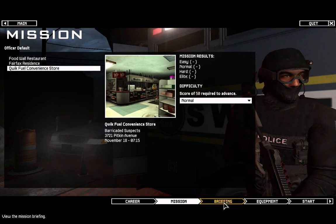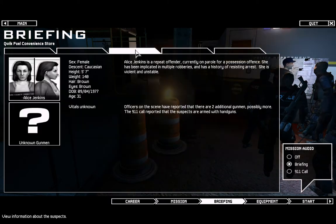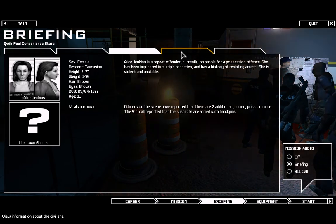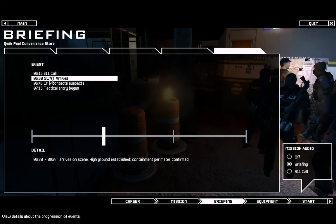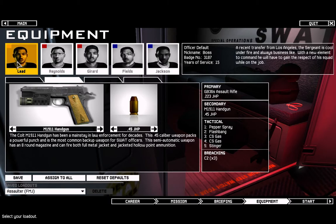Quick Fuel. An attempted robbery has become an armed standoff with hostages. Multiple armed suspects with at least three hostages. Suspects are behaving erratically and may be intoxicated. The location is 3721 Pitkin Avenue, commercial establishment Quick Fuel.